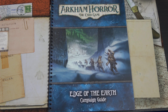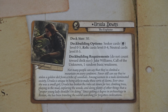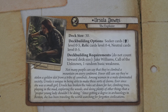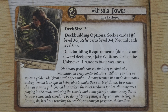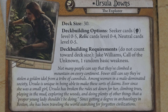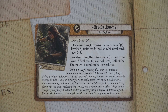Not many people can say they've climbed a mountain on every continent — fewer still can say they've stolen a golden idol from a tribe of cannibals. Among women in a male-dominated society, Ursula is unique in being able to make these sorts of claims. Ever since she was a small girl, Ursula has broken the rules set down for her — climbing trees, playing in the mud, exploring the woods. Since getting a degree in archaeology in Boston, she has been traveling the world searching for forgotten civilizations. She just seems awesome — I haven't played with her yet, so that's why I decided to.